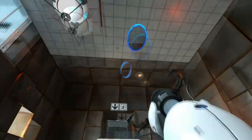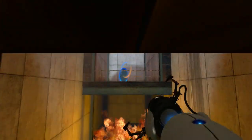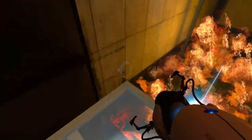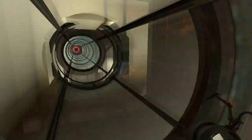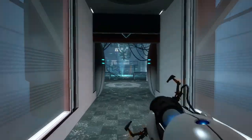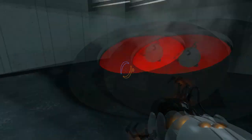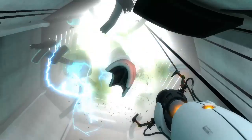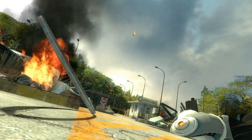The first half of Portal has tons of rectangles in the background of the test pieces, but that changes after you escape from the normal test chambers. Once you disobey GLaDOS and go outside the confines of the testing area, you immediately start seeing things like tubes, which are circular. You slowly see more and more of this, from pistons to barrels to fans. It peaks at the final fight with GLaDOS, where you literally drop three spheres into a circular furnace. After that, she is sucked into a hole and outside — the last thing you see is a circular mechanical part fall down.